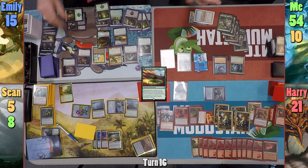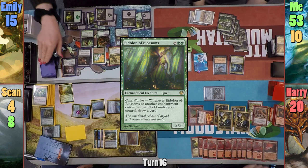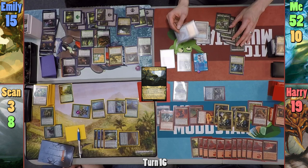Emily plays a Forest and casts Growing Rites of Itlimoc, drawing a card on cast and dealing one to everyone as it resolves. The Ponder-like effect from Growing Rites reveals Archetype of Endurance, which she puts into her hand. Emily then casts Eidolon of Blossoms, drawing from the Enchantress, dealing one to opponents, and then drawing a card as it enters. Emily moves to her end step and flips Growing Rites into Itlimoc, Cradle of the Sun.